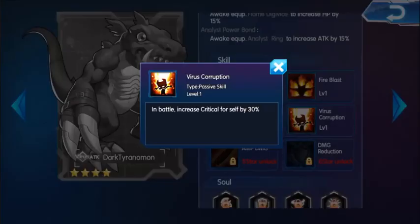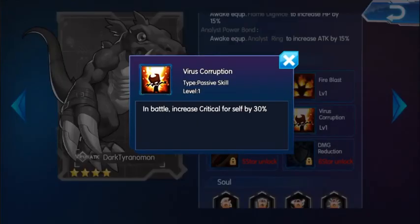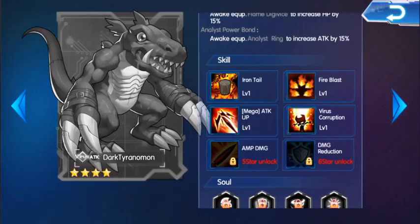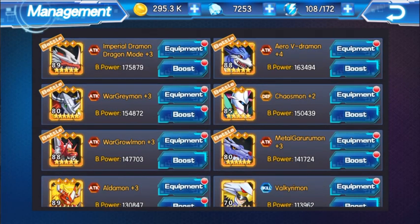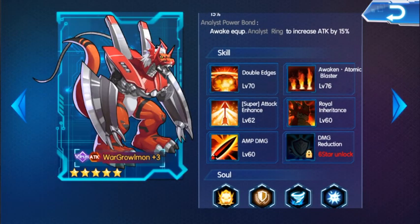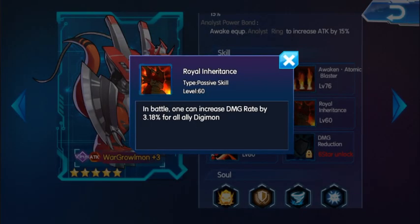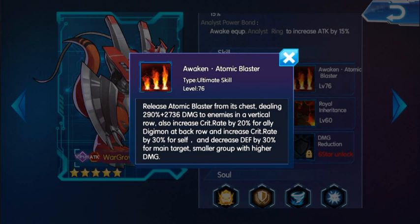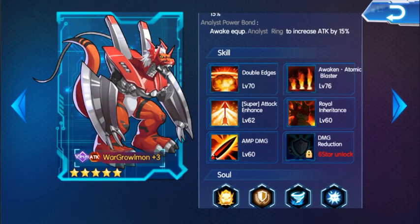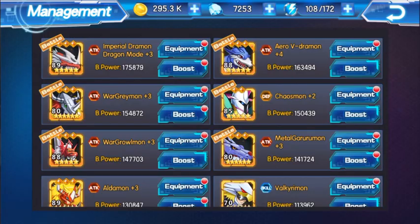Another thing about Dark Taranamon is his fourth skill — it increases critical rate for self by 30%. That's similar to Growlmon's, because Growlmon increases critical for all friendly Digimon, but only by increased damage rate by 3. And Growlmon's ultimate skill also increases critical rate by 20% for allied Digimon at back row. So 30% critical for self versus Growlmon's team-wide buff. Growlmon's Awaken Weapon is a lot better than Dark Taranamon's — but then again, Growlmon is a plus-16 Digimon.